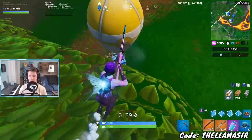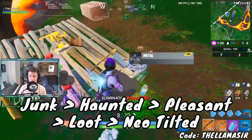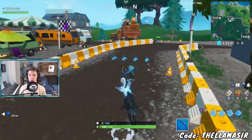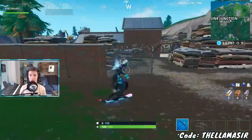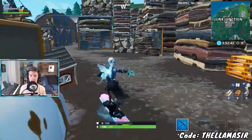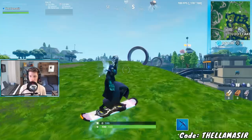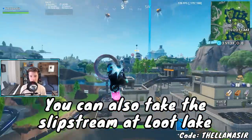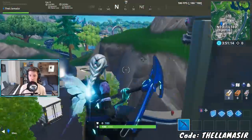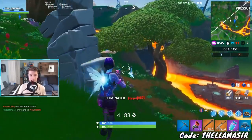The second thing is to line up five of the closest locations. The locations I recommend are Junk Junction, Haunted Hills, Pleasant Park, Loot Lake, and then Neo Tilted. When you start off, don't go directly to Junk Junction — instead go to the racetrack right next to it and grab one of the vehicles there. Then wrap around: Junk Junction, Haunted Hills, Pleasant Park — those three are super close together — then Loot Lake, and Neo Tilted right next to that. These are the five closest locations you can take in a single line.